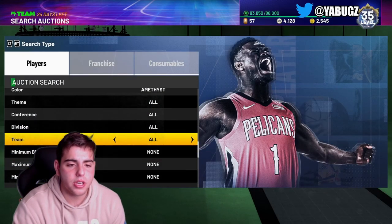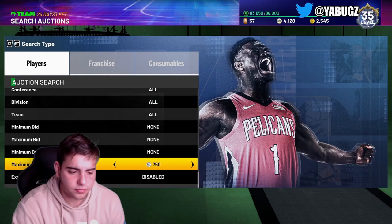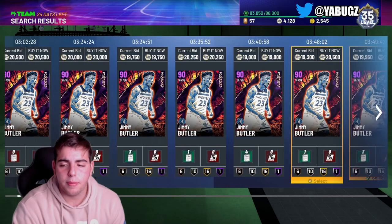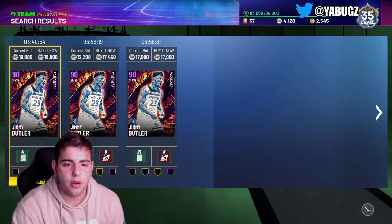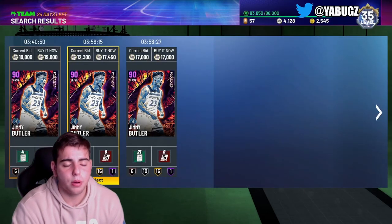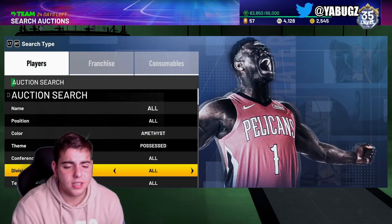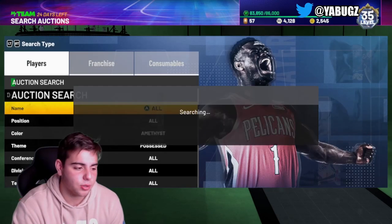Here's another good snipe filter that's slept on — Possessed Amethyst. This one contains Donovan Mitchell and Jimmy Butler. One of my subs did get one for 12K yesterday. If I had MT, I would buy both those Butlers and make around 1K MT per card after the tax reduction. Not a bad idea, but I have no MT — zero MT. I got to sell this Ray Allen to make my MT back, along with my Tracy McGrady.